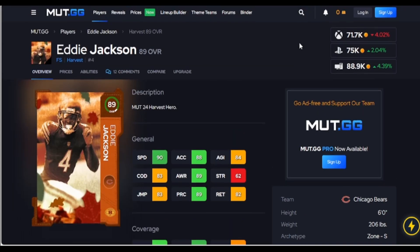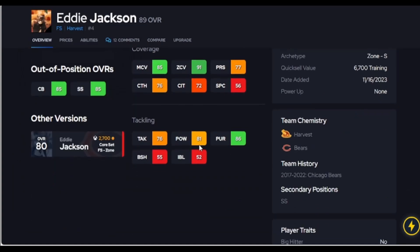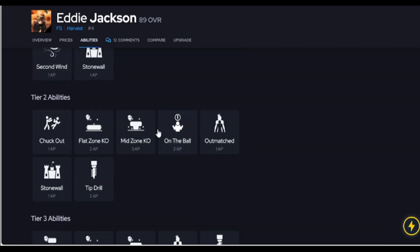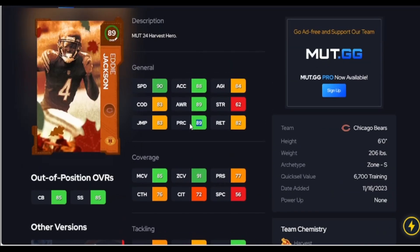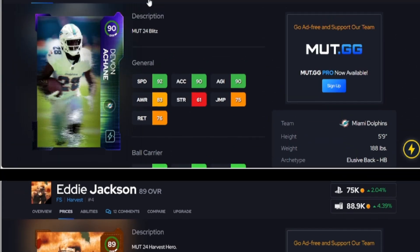Eddie Jackson, guys — 70k for 90 speed and 90 zone, that's nice. 85 is the threshold for man coverage, not the highest, but at least he can play a little. Play rec at 89 is nice, and you can go up to 90 to hit another threshold. For his speed and thresholds he's pretty good — just remember he does not get pick artist, but you can run a KO on him.